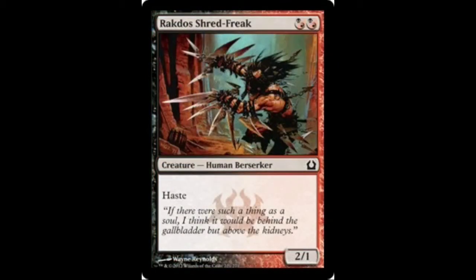Up next is one of the better creatures in the deck, Rakdos Shredfreak. It's a 2-1 with haste for 2 mana. This is a great card for this deck on turn 2, swinging with your Cacklers or Chosen and whatnot. It gets your devotion up for black for Mogis's Marauder, which we'll talk about later. Overall, just a great creature that you can easily pump, and your opponents won't see this coming, especially since it has haste. I have it as a 4-off — you can easily pump it and sweep in for tons of damage.